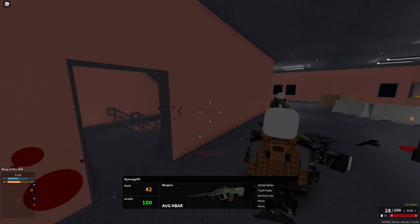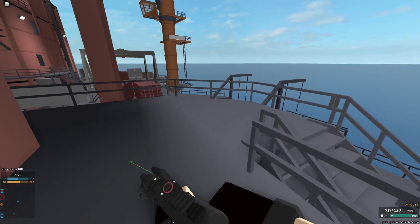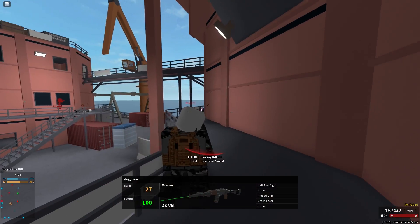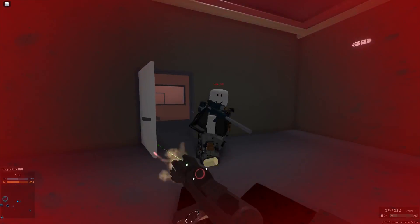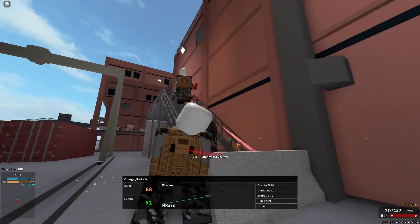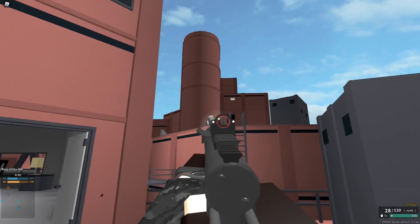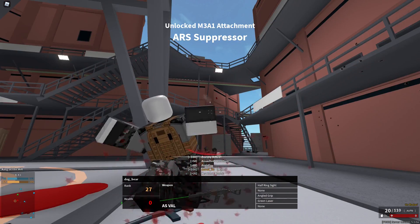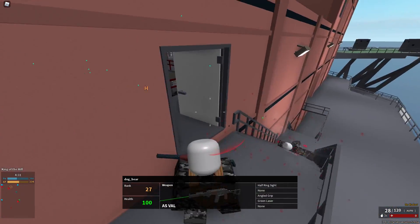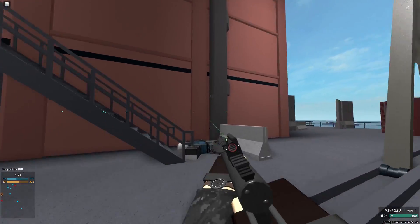I literally took the death for my teammate right there and he died too — so annoying. Why did I jump back in there? They have the freaking hill again already. They can't hold a single thing. This gun — only at 50 health? See, here we go again, this gun sucks. Yes, you can die in a freaking hole — dog bear, so annoying.